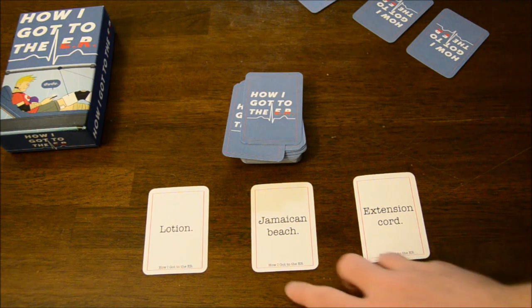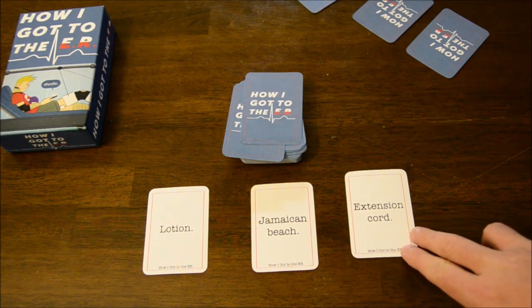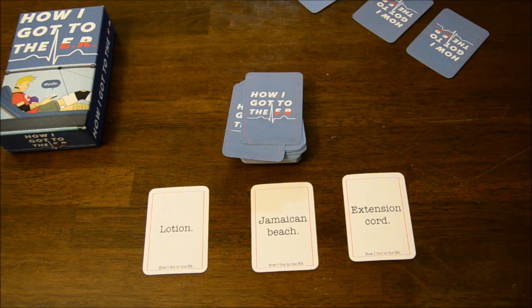For instance, let's say these are the three cards I got: lotion, Jamaican beach, and an extension cord. So I'm out there at the Jamaican beach, rubbing lotion all over myself. And then some dummy is carrying his portable TV hooked up to an extension cord past me. The extension cord rubs up against the lotion on my back, gets slippery, sticks to me and wraps around my arm hanging over the side of the beach chair, starts dragging me along with him. I freak out, grab the cord, pull it off him, and the TV slams me right in the head — smacks right into my face. And that's how I ended up in the ER.